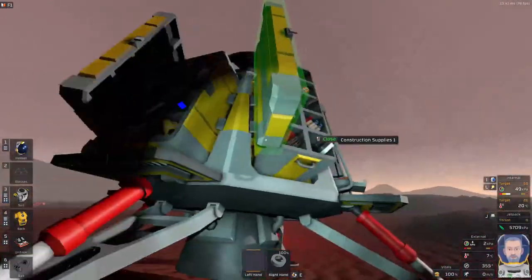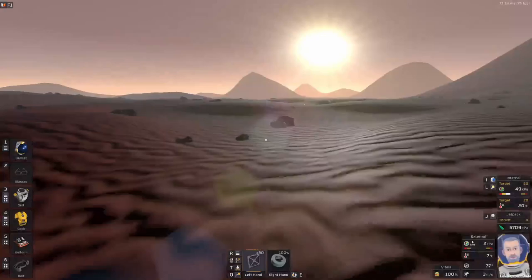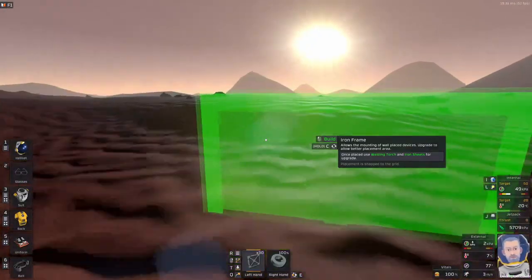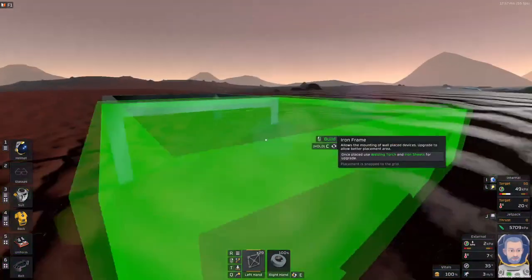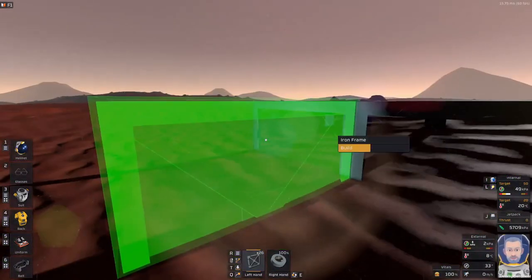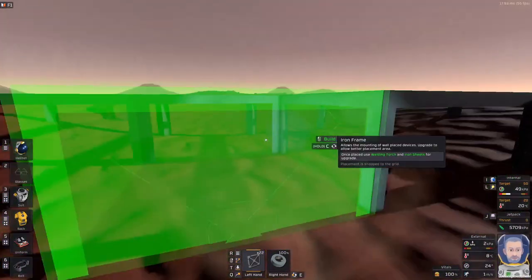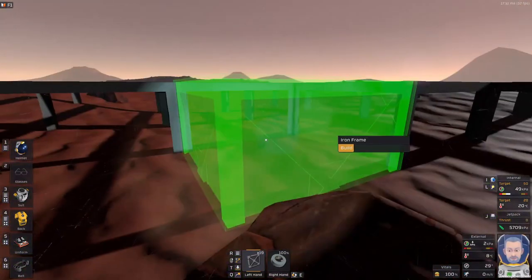We've got two building cases here — that's what the yellow ones are for. This is like our base in a box. Let's head over towards some sunlight, which will be good. We'll lay out a four by four floor — one, two, three, four — that should do just fine for a little bit of a foundation.